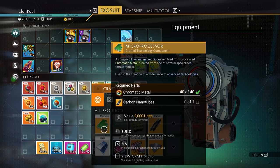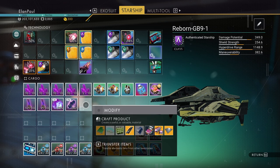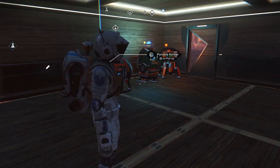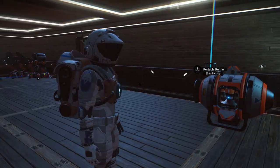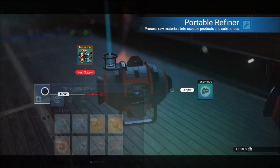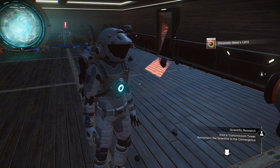We're going to make some microprocessors first - we need five of them. We've got enough chromatic metal, though we'll have to get more later. I think it'd be a good idea for us to go ahead and glitch out some extra chromatic metal just to play it safe. I have two more refiners left in my ship inventory, so we'll put them down and put the chromatic metal in. There we go - we have a thousand chromatic metal now. Excellent, so now we should be able to make our microprocessors.